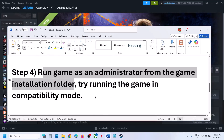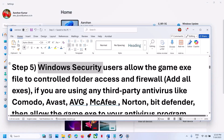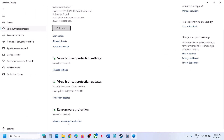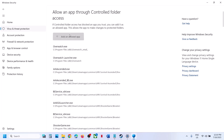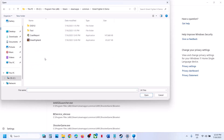The next step is to allow the game EXE file through Windows Security. Open Windows Settings, go to Privacy and Security, then Windows Security, click on Virus and Threat Protection. Scroll down to the bottom and click on Manage Ransomware Protection. Click on Allow an App Through Controlled Folder Access, click Yes to allow, click Add and browse. Navigate to the game installation folder, open the game folder, and select the game EXE file.